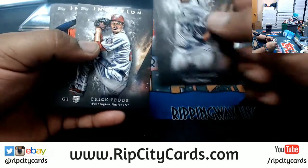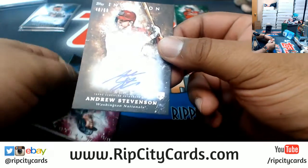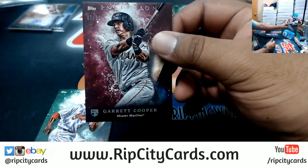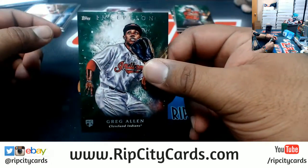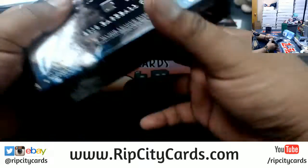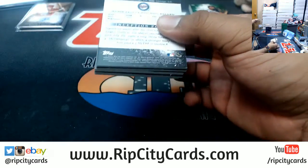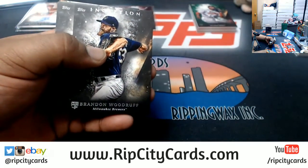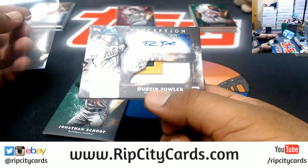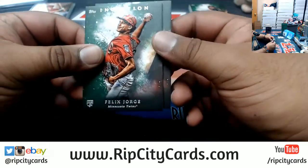Fidey Nationals rookie. Garret Cooper Marlins rookie to 99. Green Greg Allen rookie for the Indians. Box 4 — no comb. Gordrick Brewers rookie, Bregman Astro, Sosa Junior Rays, Dustin Fowler of the A's rookie patch auto to 249. Nice looking card. Shoup Orioles green and Jorge Twins green rookie.